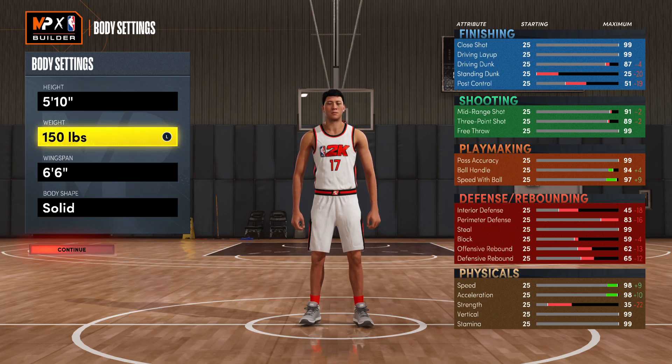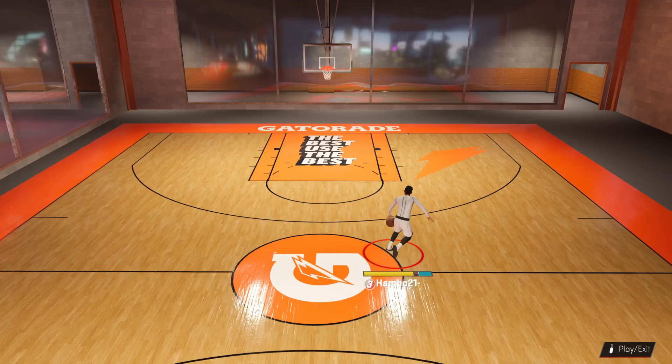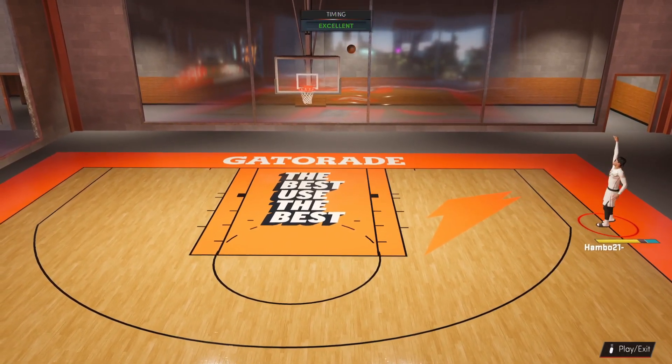You're really hard to bump and mismatch expert is OP. If you guys want a tall point guard build, I recommend checking out this video where I showed you guys the top three builds in the game right now. In that video I did show two other point guard builds — one was 6'2 and one was 6'8 — so check it out if you're interested in taller builds.